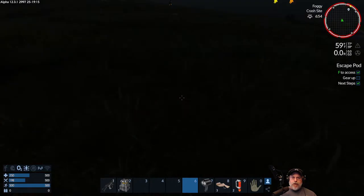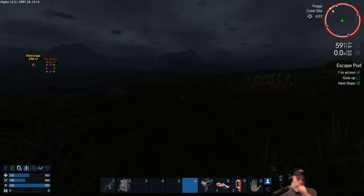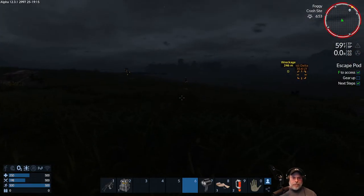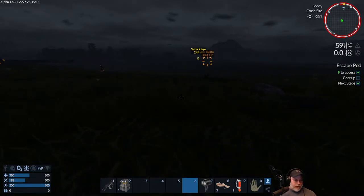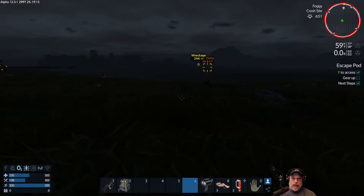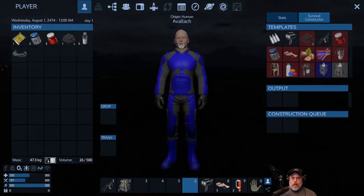That is the control panel. The control panel basically allows you to get into the control panel of a vessel or base.